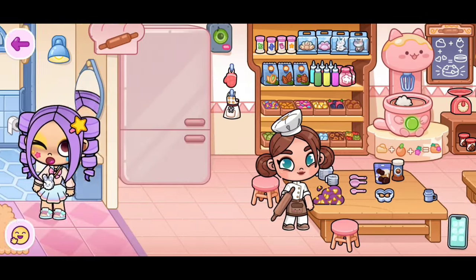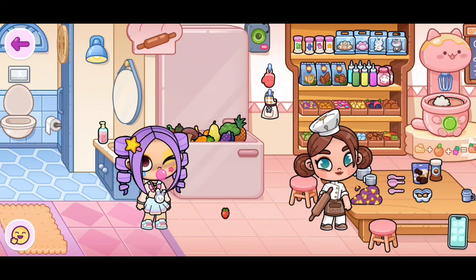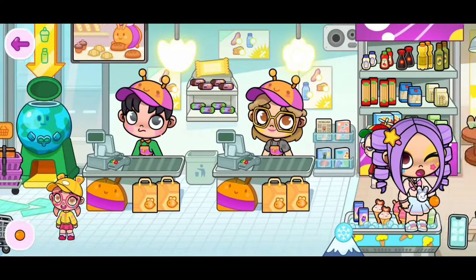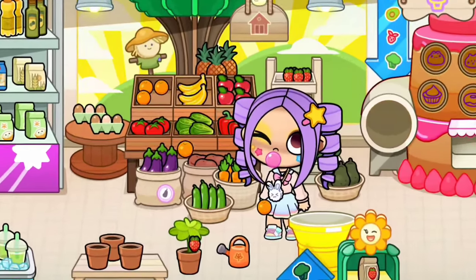Now we need to get the orange over here in the fridge. Click on the bottom and there we go — that's where we have all of the fruits. If you move some, you will be able to find the orange. Now go to the grocery store if you guys have no oranges left. They're gonna be right here by the bananas.